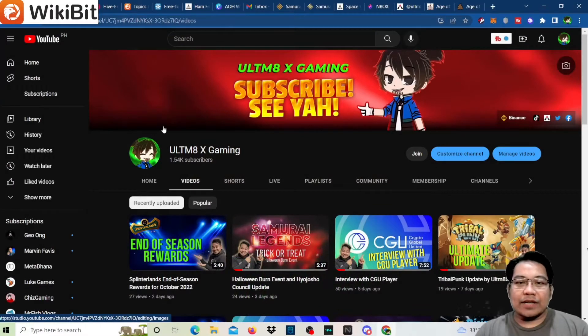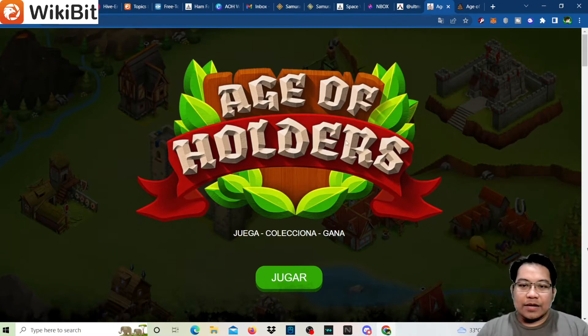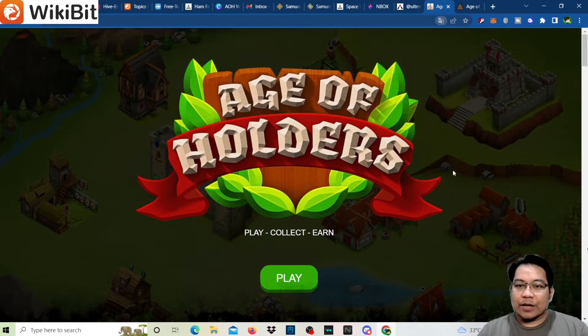Hi guys, welcome back to my YouTube channel. For today's video we'll be having a walkthrough for another game which is Age of Holders. Let's go into the website. If the site appears in Spanish, click on the Chrome translate option to switch to English and it will translate everything.